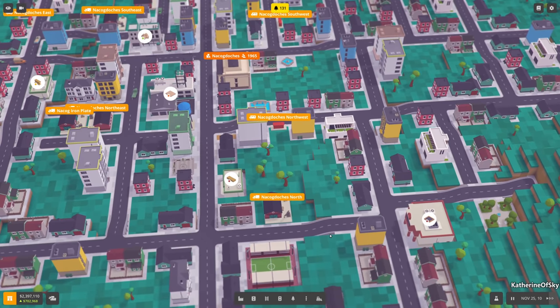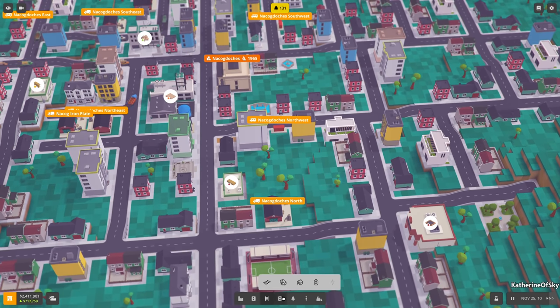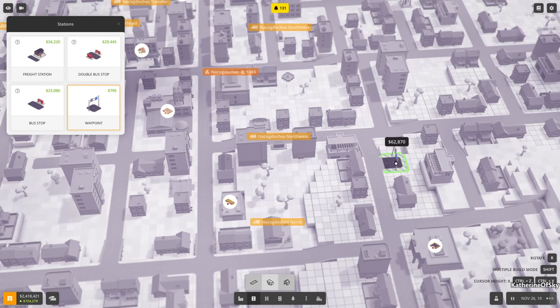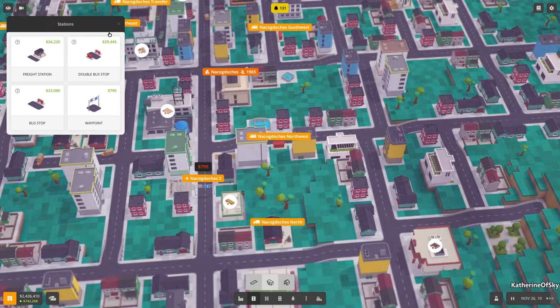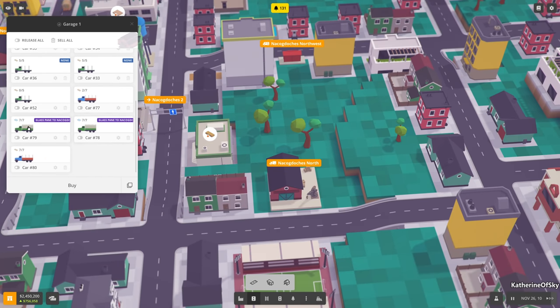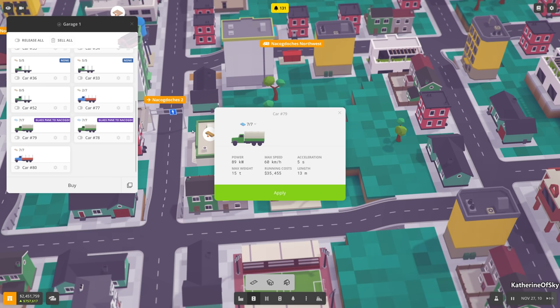We have a bus stop — let's put one here. We need to have a vehicle picking up stuff from the station and then delivering to the station. So what I want to do is put a waypoint right here, and then we're going to build a truck. This is going to be the most stupid, silly thing you've ever seen in your life, but it's fine. Can we transport these doors on these cars? Let's see if they work. We're getting quite a few cars accumulated here, so this is not ideal.